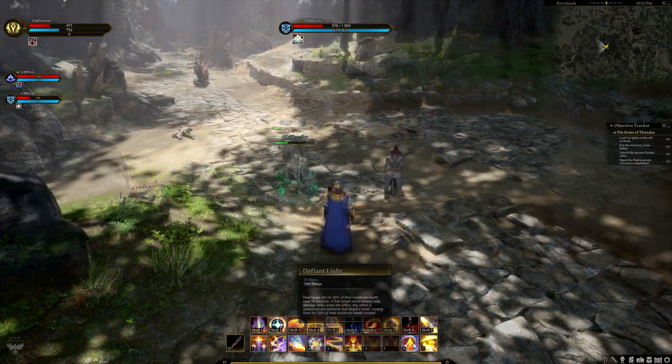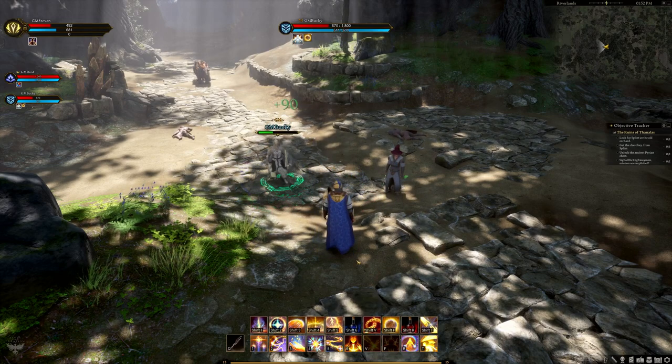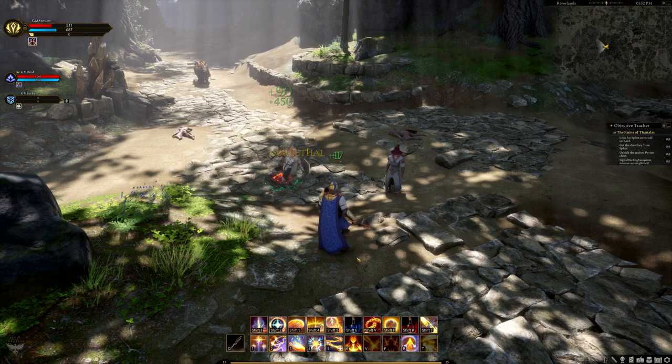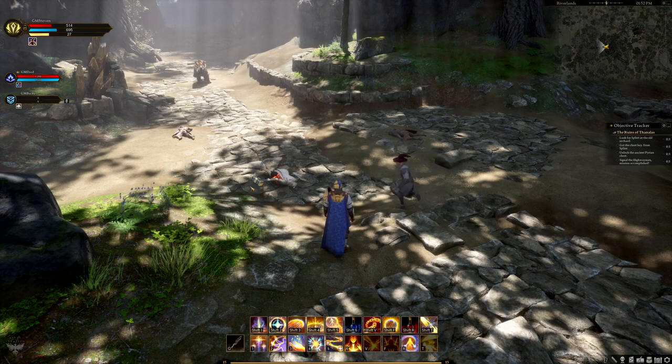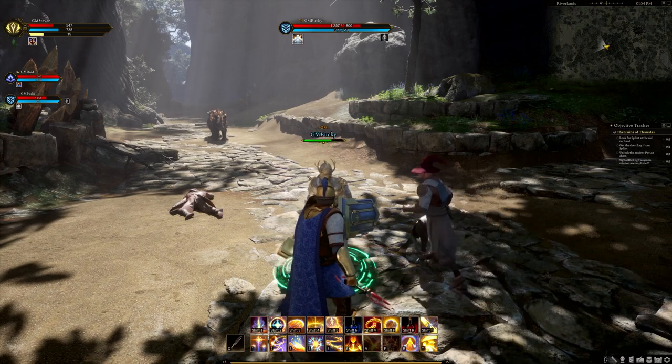Defiant Light costs 75 mana and is a heal-over-time ability that restores 50% of the target's maximum health over 10 seconds. If the target dies while this ability is active, instead of dying, the effect is consumed — preventing their death and instantly healing them to 25% of max health.